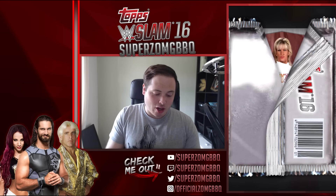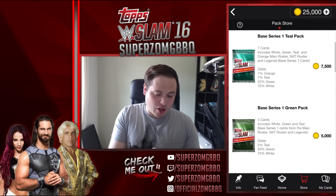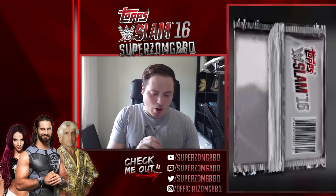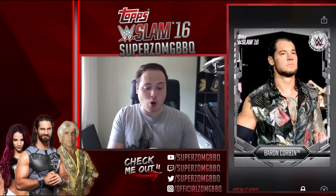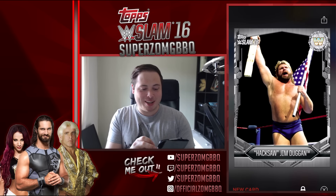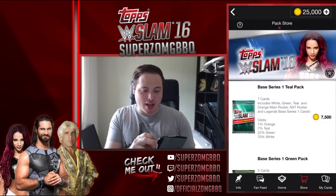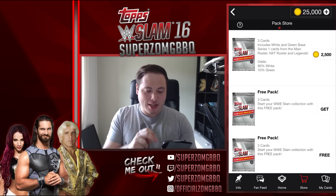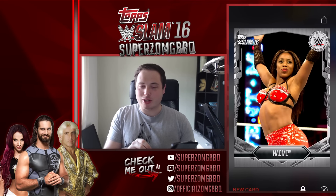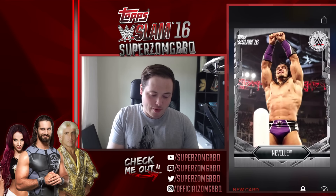These are the free packs we're going to get. We've got ourselves an Alundra Blaze — nice! A Sinkara and a Jey Uso. Let's keep going and open all these additional free packs. Just some common cards, I think — there's Alundra Blaze again, Baron Corbin — nice! This next pack: Hacksaw Jim Duggan — Ho! Earthquake and Sheamus. Are you not entertained by the common Sheamus? Not really, mate. Let's get the next one — it's going to be a Naomi. That card's not so amazing, but decent. It's the boss — Sasha Banks and Neville!